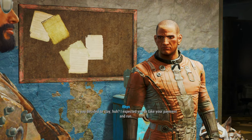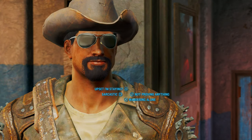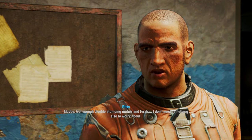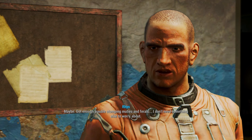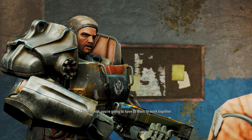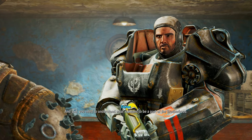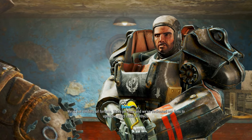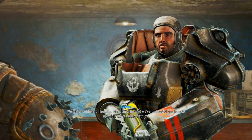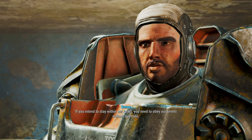So you decided to stay, huh? I expected you to take your payment and run. Are you upset that I'm staying? Maybe. Got enough trouble stopping mutants and ferals. I don't need something else to worry about. Rhys, that's enough. Like it or not, you're going to have to learn to work together. And you — you need to understand what it means to be a part of the Brotherhood. We're not soldiers of fortune. We're an army, and we've dedicated our lives to uphold a strict code of ethics.